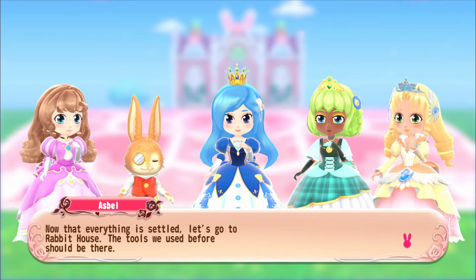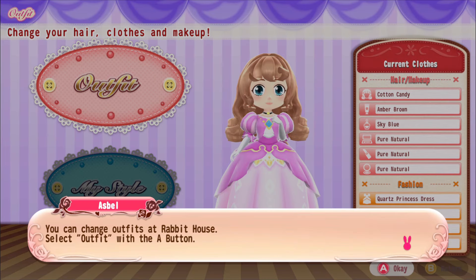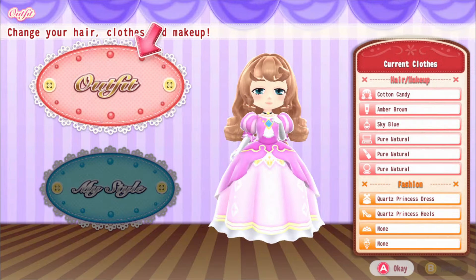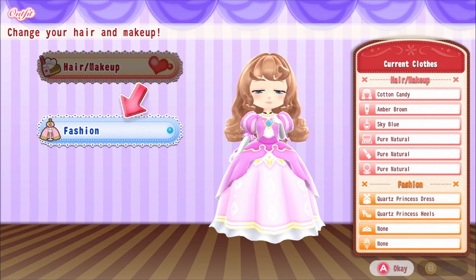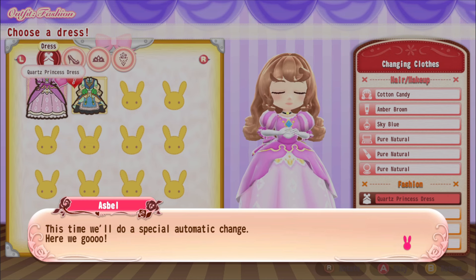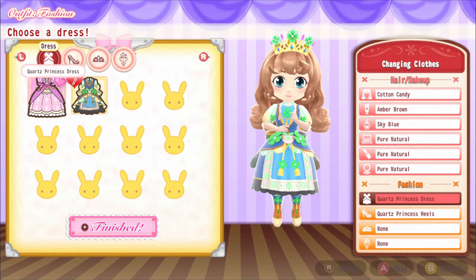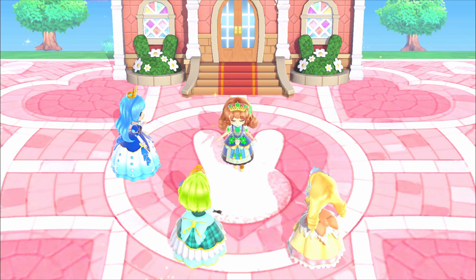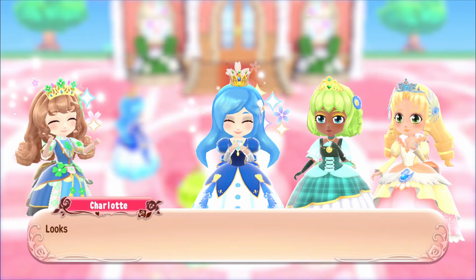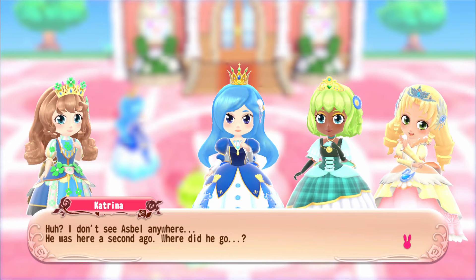In Rabbit House there's a dress - you can change outfits there! 'Select fashion with the A button.' They do a special automatic change for the tutorial. The new outfit is really cute - I love the clovers. It's not really my style but it's very cute.